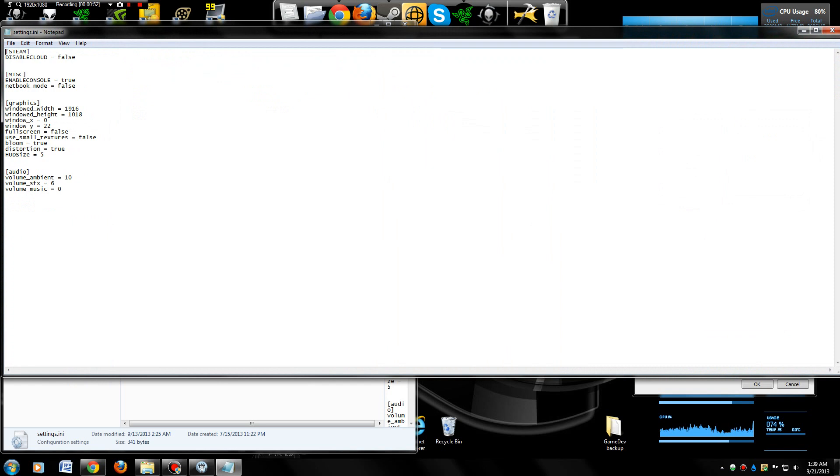You'll have something that looks like this. Right under the miscellaneous section, you'll see a thing that says Enable Console, and it'll say False right there. I've already changed mine to True — that's all you've got to do. Right where it says Enable Console, change the word False to True.